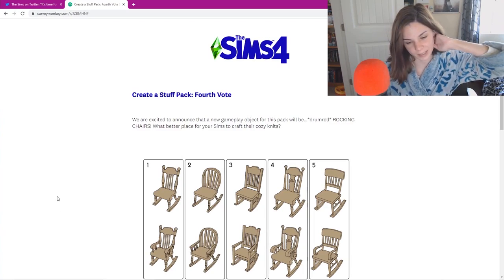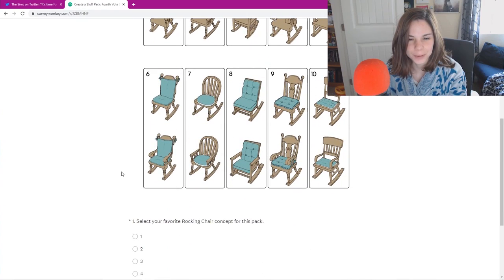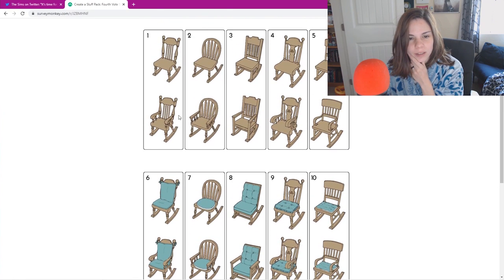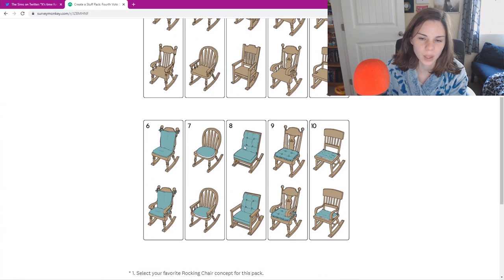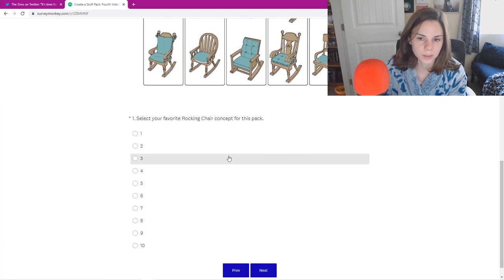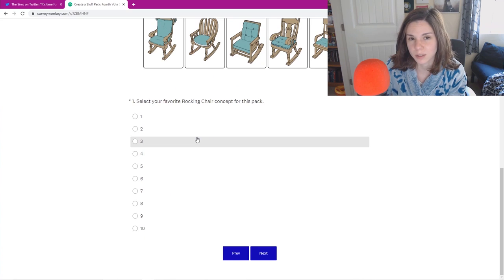We have the rocking chairs now, which is pretty revolutionary. We have to vote for one — does this mean it's two versions of the same one? If we choose one, two, three, or four, does that mean one is gonna have two versions, like with an armrest or not? That would be nice to know. I'd like one with a pillow and one without. I think this one will fit with Cats and Dogs, but I can only select one.